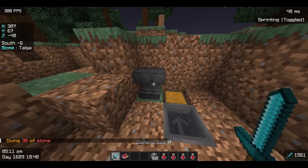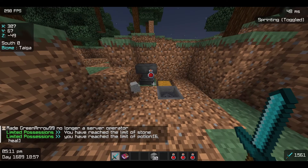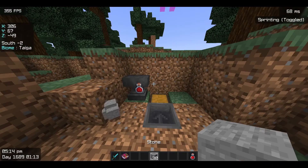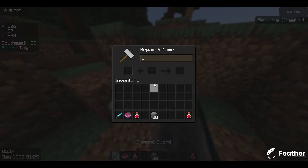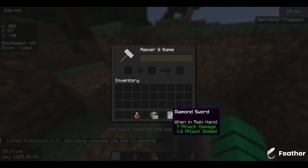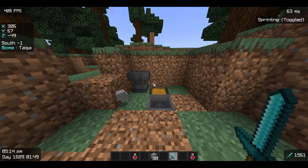Now let me de-op myself. Watch carefully — as you can see I get a message saying you have reached the limit. I only have one potion here because I've limited it to one. You can even see the stones that were thrown because I've limited them to 30. Let's open the anvil — if I enchant it now, the enchant is gone because I have reached the limit.